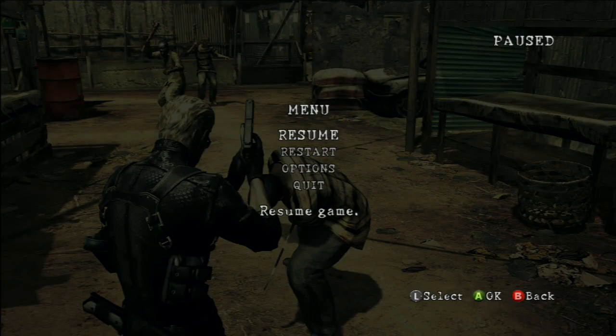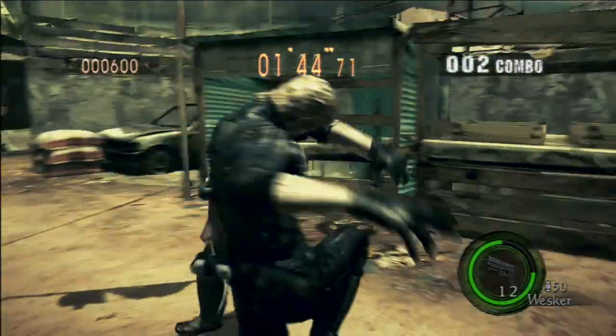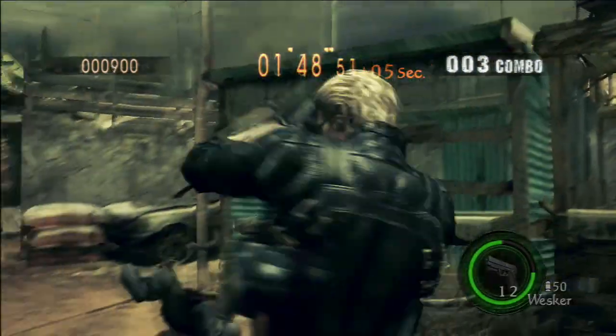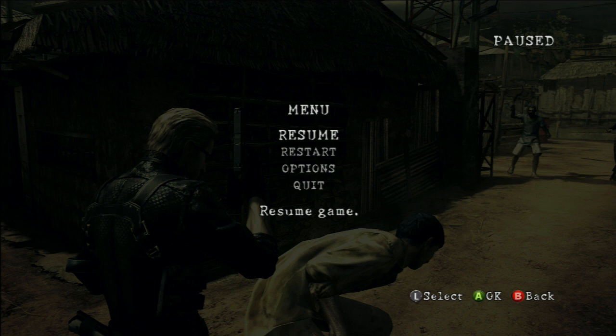Now for Wesker's leg front move, the Tiger Uppercut. Now for his leg back move, the Mustang Kick.